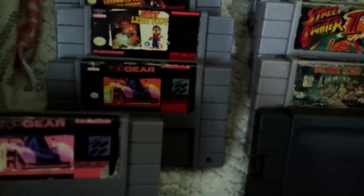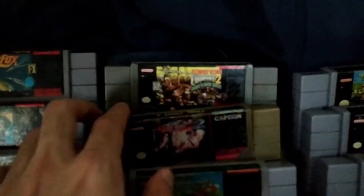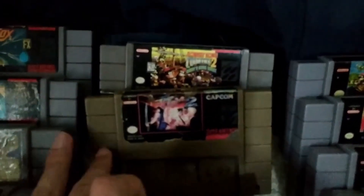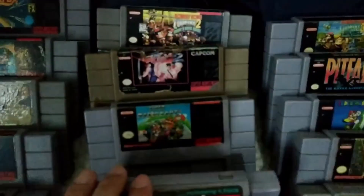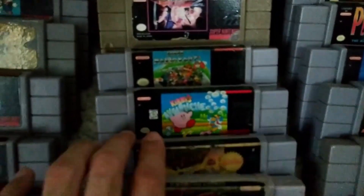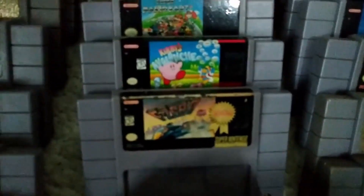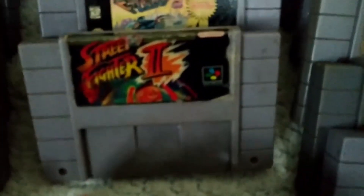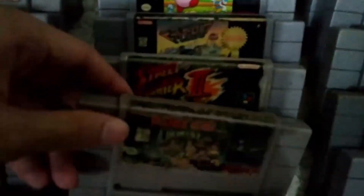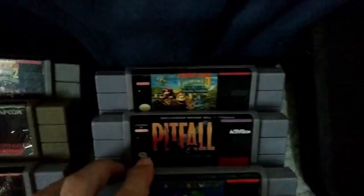Two pirate copies of Top Gear. DK2 is original copy. Final Fight 2 — pirate copy. Super Mario Kart — original copy. Kirby Avalanche — original copy. Street Fighter 2 — a Street Fighter 2 no-chip edition — it's like a new Street Fighter 2 that you can play. I think he lost the game. DK1 — original copy.